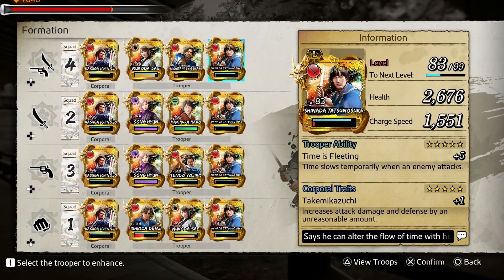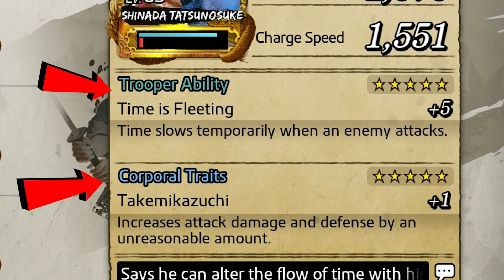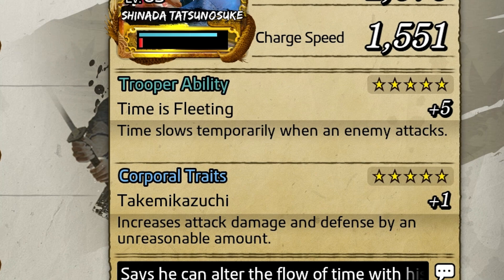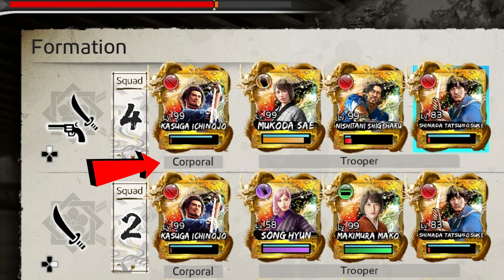Now let's talk about what makes each card unique. Each card has two things called trooper ability and corporal trait. Trooper ability is basically an active ability that you have to activate yourself, and corporal trait is a passive ability that's always active without you doing anything, but only if that card is in the corporal position — basically, if that card is in the leader position.